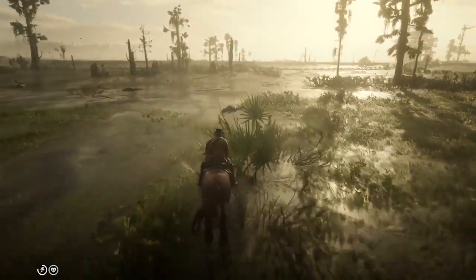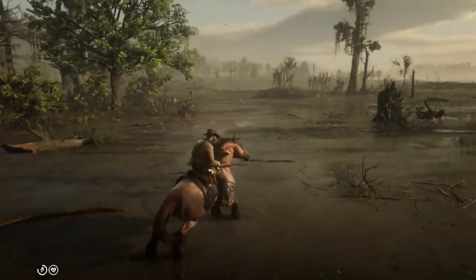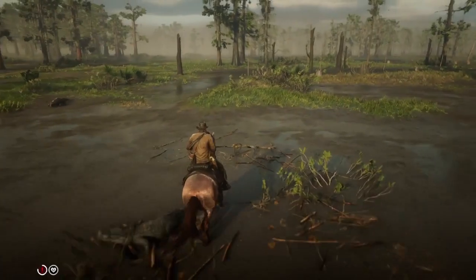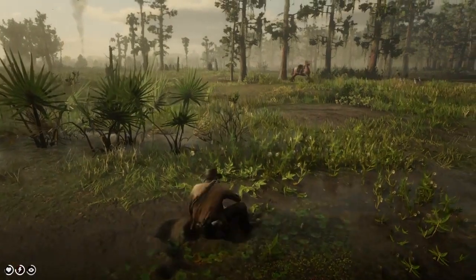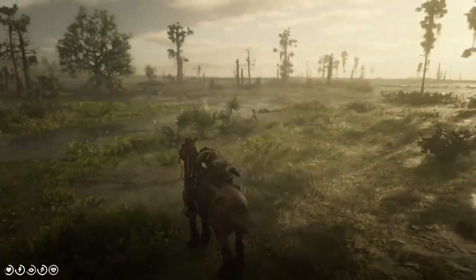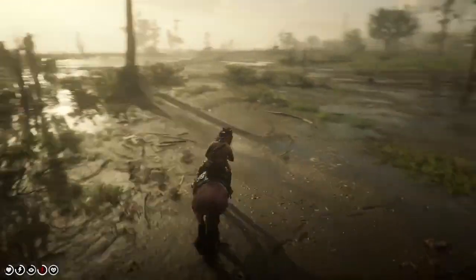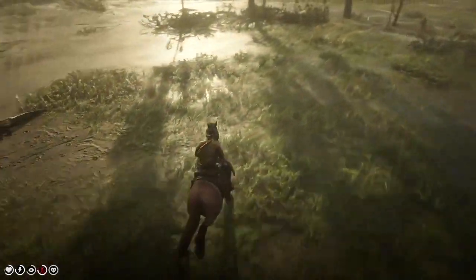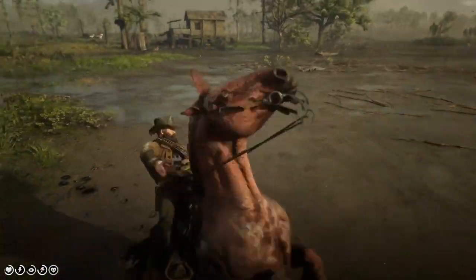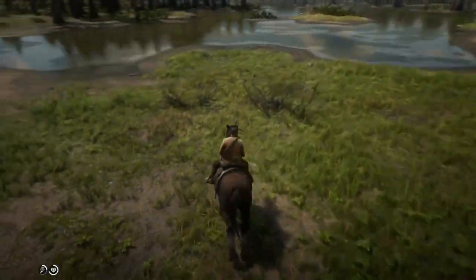Now we're going to do the crocodile test. I was surprised by the Ardennes — I was expecting a little bit better. The first contact we were actually able to ride away, which is very good. The first contact is probably the most important because that's when you either ride away or get bucked off. I was able to ride away the first time, though I was pushing it by riding over the crocodile. Eventually I wasn't able to get him close enough and tried again, getting bucked off. I tried to come closer and actually ended up dying.